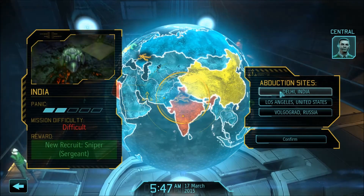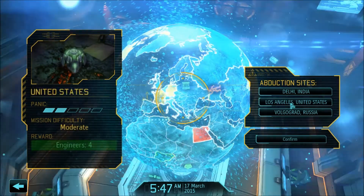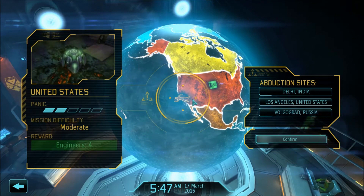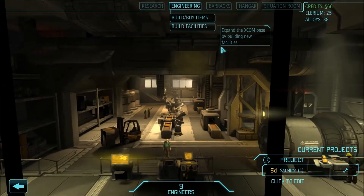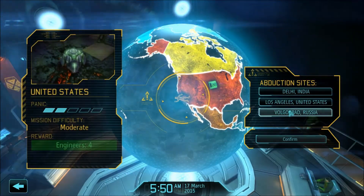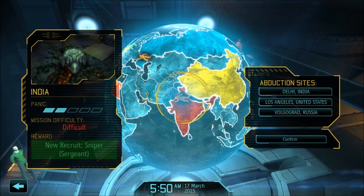Commander, we're tracking several reported abductions. A lot of people always go for engineers, but I like to think about panic levels and also rewards at this point. Let me quickly review — you can back out and go to the situation room. North America's panic levels are not bad; if I let that go, Mexico could go into orange — pretty critical, but probably won't lose them yet. Africa, my own continent, seems to be more of a threat. It doesn't look like panic levels anywhere are threatening enough to rush a choice based on that alone, so I can look at it from the point of view of rewards.